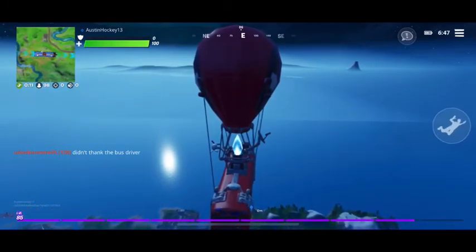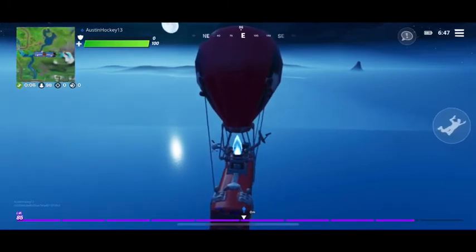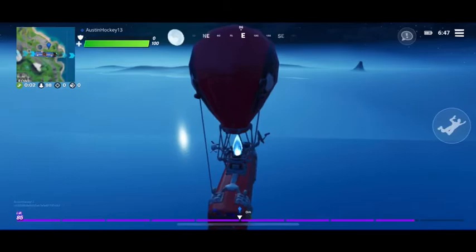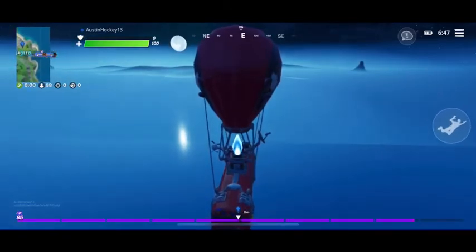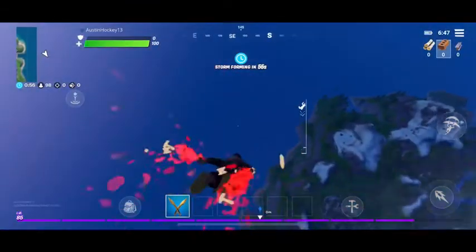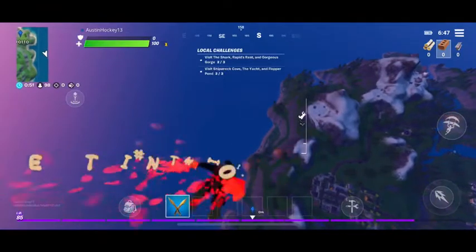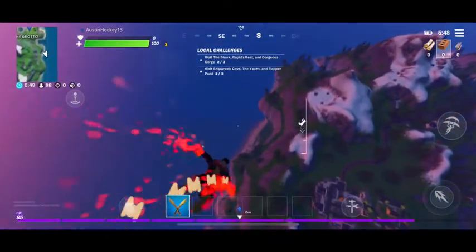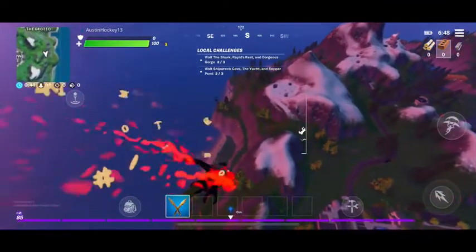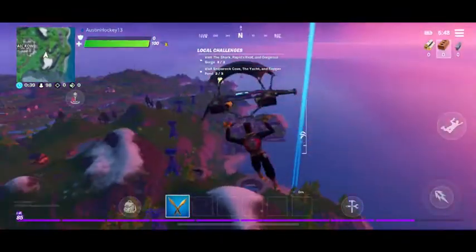So we are going to — basically this hack takes place at the Grotto. You'll see why. Once I land there, you'll see why it's really important. Because you go through the wind tunnel, and inside the building there's these doors that give you XP.